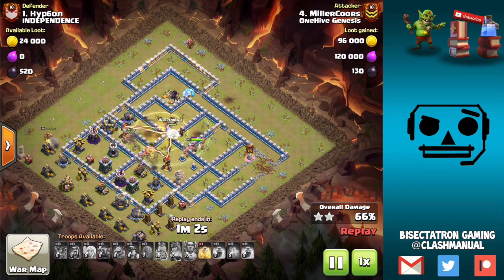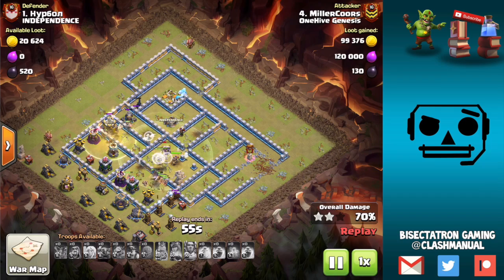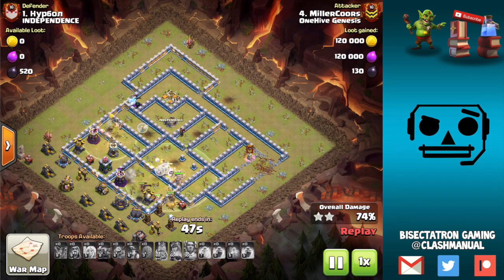This first case used a stone slammer — I think it got pretty good value, opened up two layers of walls. Could have used the wall wrecker also; they were pretty much interchangeable because the town hall was opposite where the queen charge was coming from. So the miners moved their way through, with a tesla farm kind of on the bottom, but that's not too much of an issue.